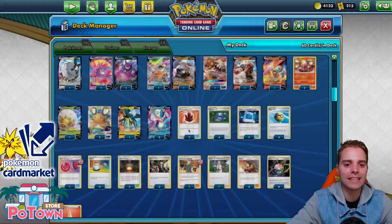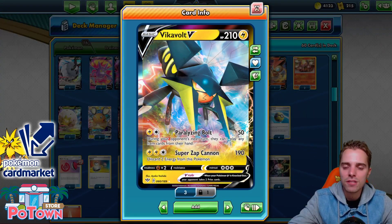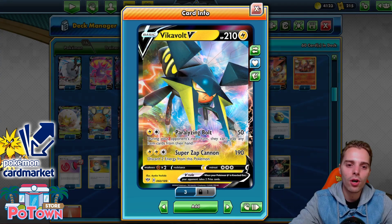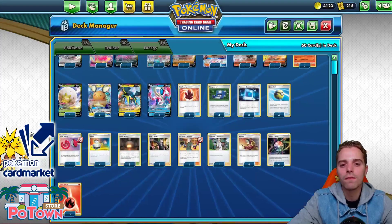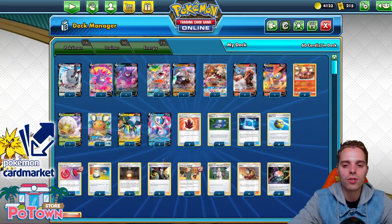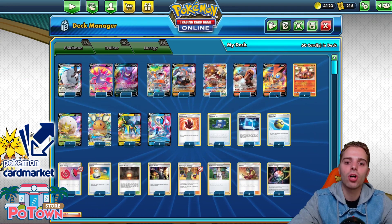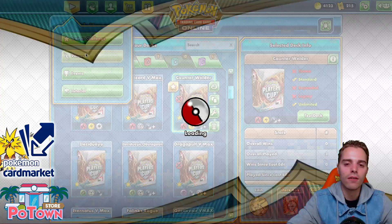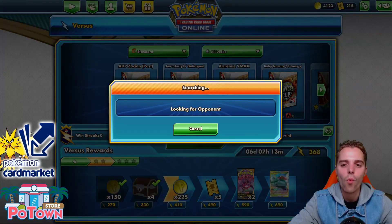Victini one-shots Zacian outright. Then we have Vikavolt as a great response against Control Archetypes or Boltund Cephalon that over-relies on item cards. For the rest it's just using Lieutenant Surge in the late game — if somebody gets knocked out, you get Welder, you get Resurge, or you get Welder and Boss's Orders and you just win the game. It's a checkmate deck because this counters almost anything in the meta right now. The Heatran GX is also nice — if you get more and more fire energies in play, that Hot Burn GX can also take a one-hit KO.